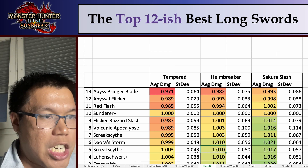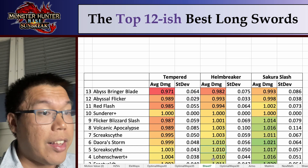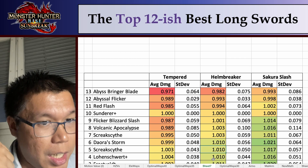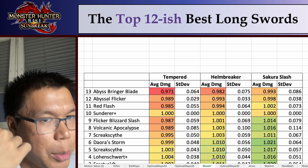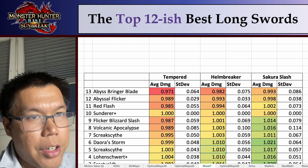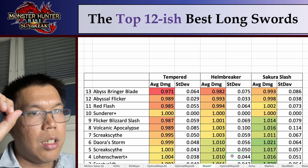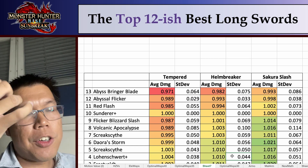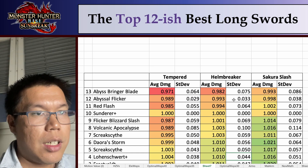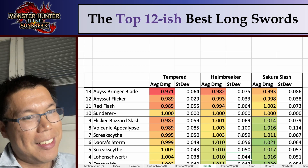Number 4 is the Lowenschwert — the Ajinath Longsword. This one has a really high raw with relatively small elemental damage, and that's what we start to see with the top weapons. You can see this in the span deviation column, which is basically a function of the difference between the maximum damage you can do to certain monsters and the minimum. This one's relatively small — the only ones smaller are the Sunderer, which is pure raw, and the Abyssal Flicker, which is not good.